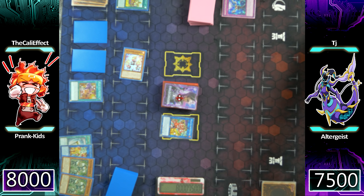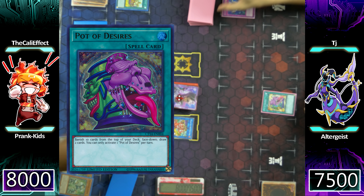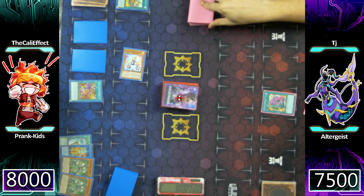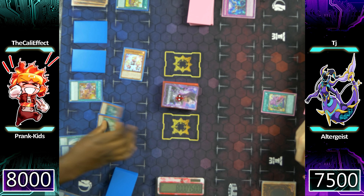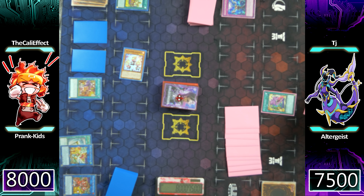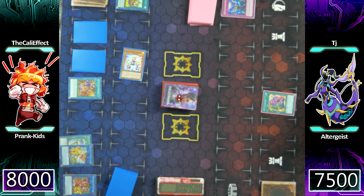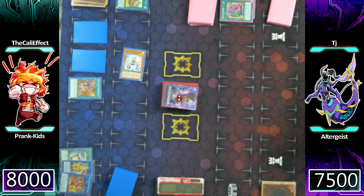TJ is going to go ahead and start off his turn, looking down on a Prankids Bow Wow Bark and a Lampsies. He's going to go ahead and start off with Pot of Desires, banishing 10 cards from his deck to draw two additional cards. Then TJ is going to follow up with Pot of Duality, allowing him to excavate the top three cards from his deck, revealing Metaverse. These cards you don't really need multiples of unless you banish all three Multi Fakers — and I guess that's a problem.